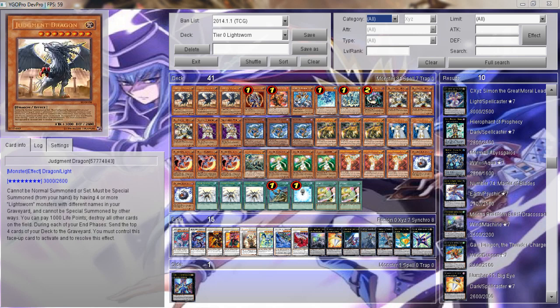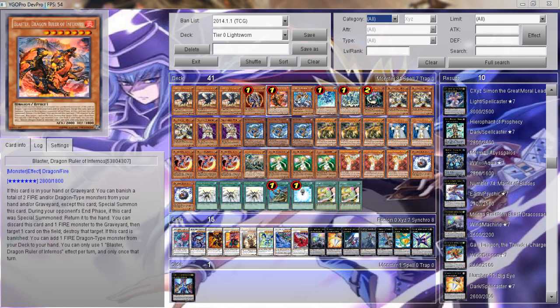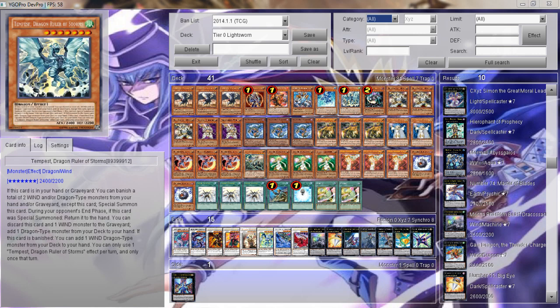We've got 3 Judgment Dragons, 1 Black Luster Soldier, 1 Blaster, 1 Light Ray Diablos, 1 Tidal, 1 Tempest. We don't run Red Eye because it has low attack and very few targets, so we just don't run it.